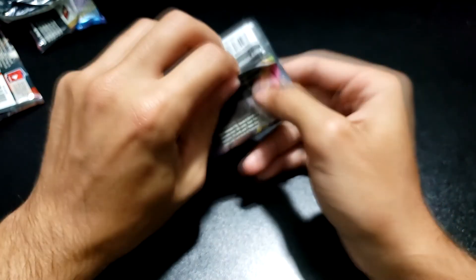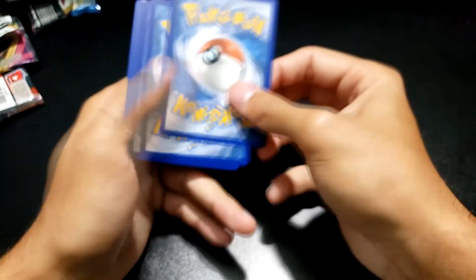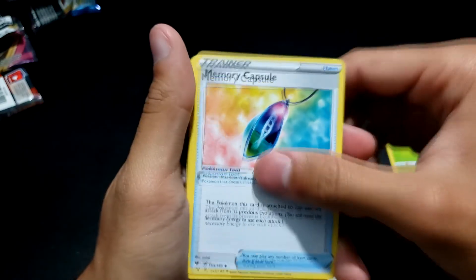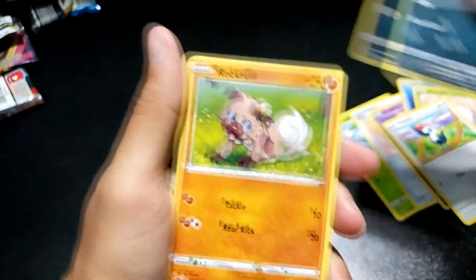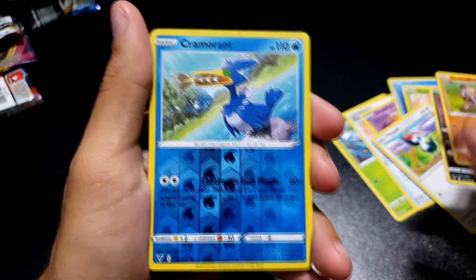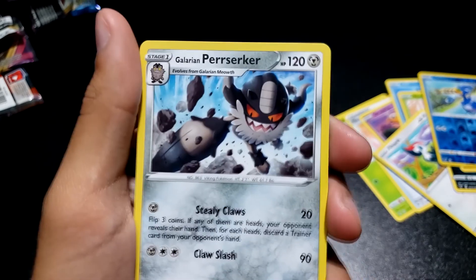Last pack. Let's see if we can end up with something mean, something I'm gonna rave to the boys about. We've got a Nuzleaf, a Memory Capsule, a Girafarig, an Arrokuda, a Ninjask, a Pikachu, a Pachirisu, a Rockruff, a Cramorant as the reverse, and then a Viking Cat — Perrserker.